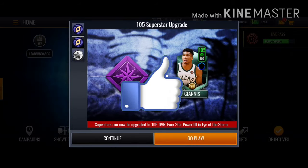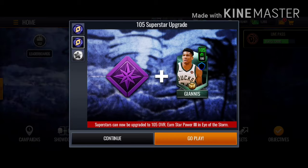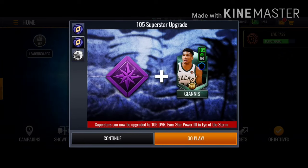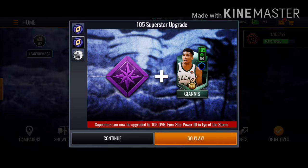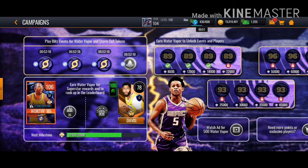In today's video we're gonna show you how to get this 105 superstars. In this promo — the Eye of the Storm — they actually released it, and it's been leaked by a lot of people. Superstars can reach 105 on star power 3 in Eye of the Storm, so I'm gonna show you how to get this 105 Giannis literally for free. These are some of the ways.